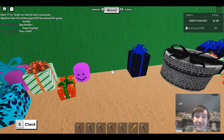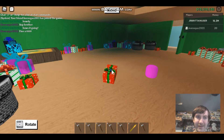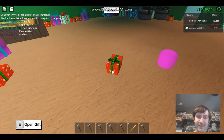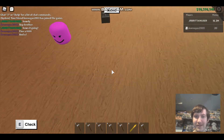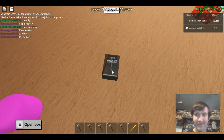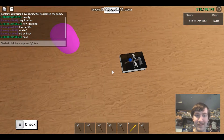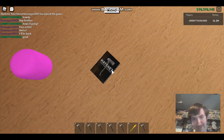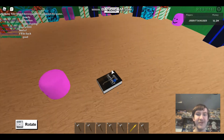Hmm, okay, it's a red gift. What's this — old book hatchet. Can we read it or not? Nope, can't read it, just look.